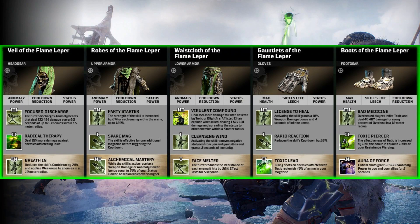Looking at the Veil of the Flame Lepper — its tier 3 mod, Focus Discharge — the turret discharges anomaly beams that deal damage every 0.3 seconds. These numbers will change at launch, I would imagine. It says up to five enemies within a five metre radius. That's going to make turret builds absolutely amazing and just be a lot of fun to use.